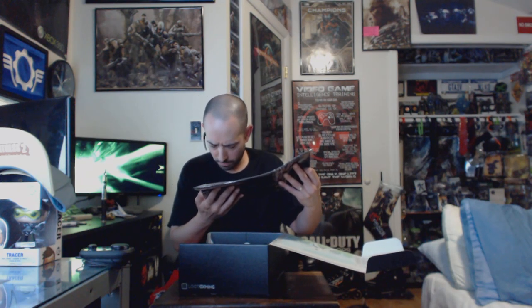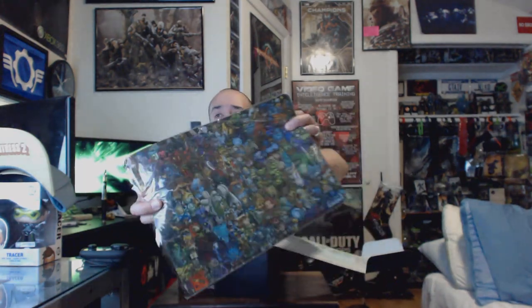Next we have a mouse pad with a ton of characters on it from Rob Bobbin — I guess that's the artist maybe. I don't really know what franchise this is from, we'll have to look through the book. It's a mouse pad with a bunch of different characters on it. It's pretty cool. This is like the third or fourth mouse pad that a Loot Crate has done in various different crates — I think I have about three or four of them. Mouse pads are always dope.